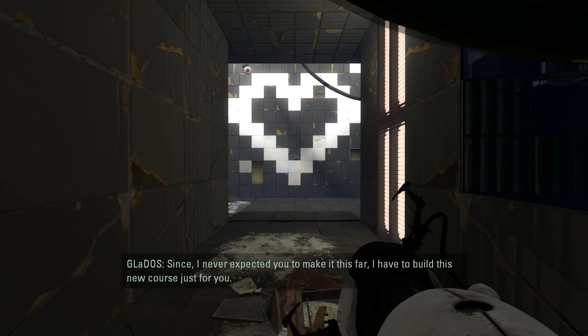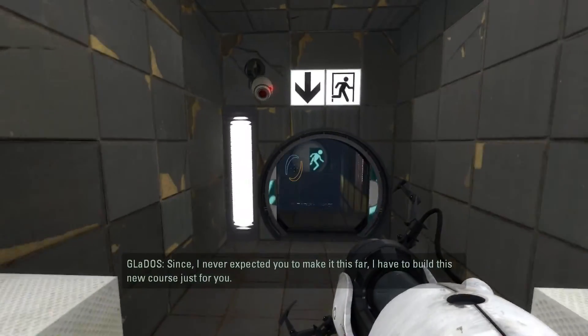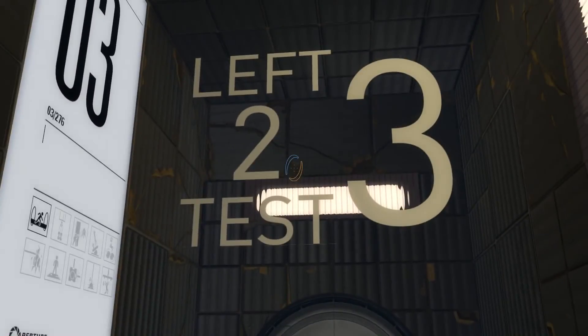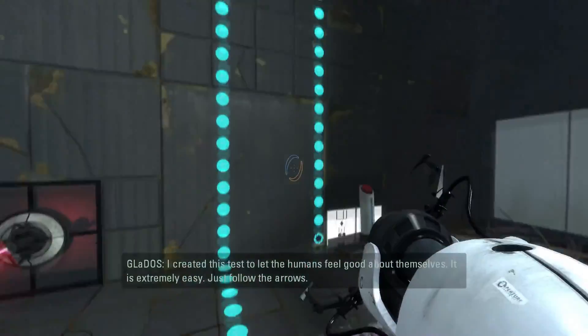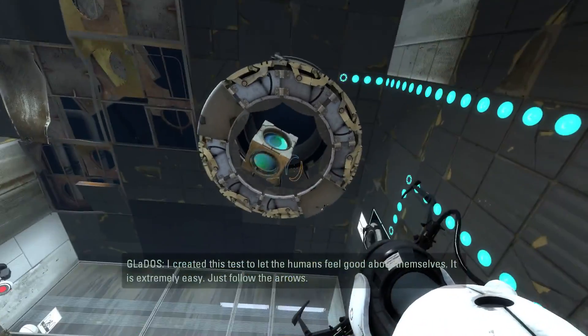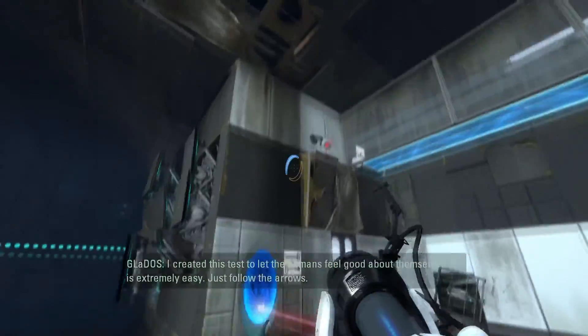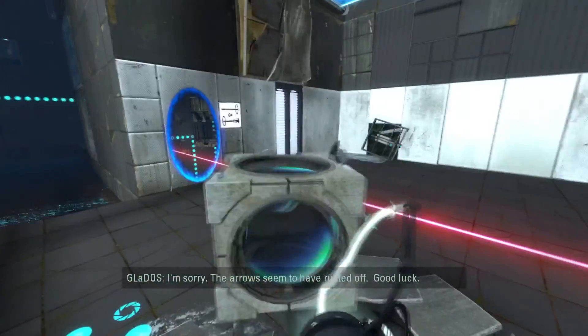Oh, we leave right where we left off. Nice. Left to Test 3, Part 1. To let the humans feel good about themselves, it is extremely easy. Just follow the arrows. I'm sorry. The arrows seem to have rusted off. Good luck.